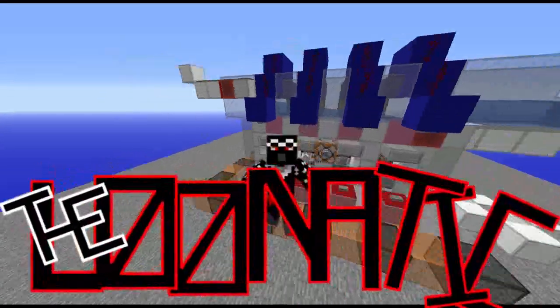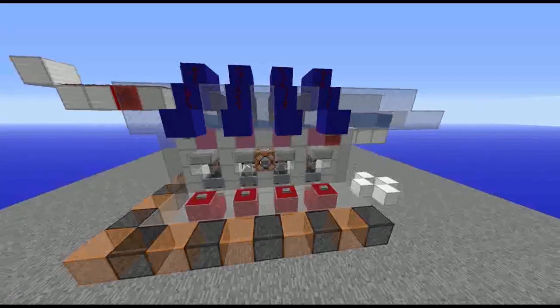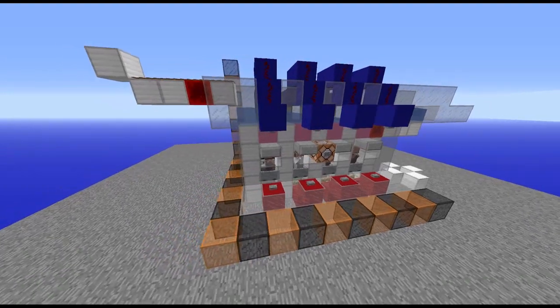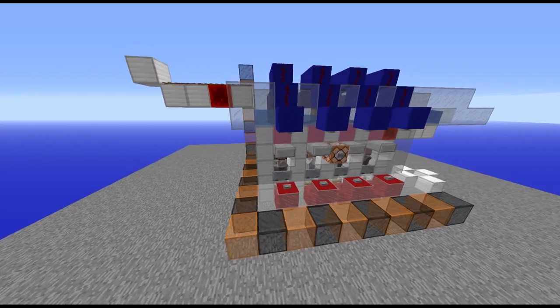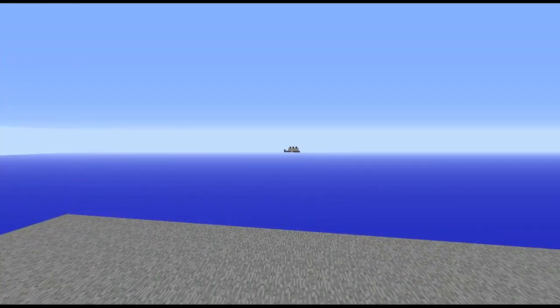Hello again, peoples of the interwebs. It's the Lunatic back again with another Minecraft tutorial. Today we've got a villager trading station that I've kind of set up here. It's a modular unit — you can set it up in a row with a bunch of others or in a curve, as you'll see later on.